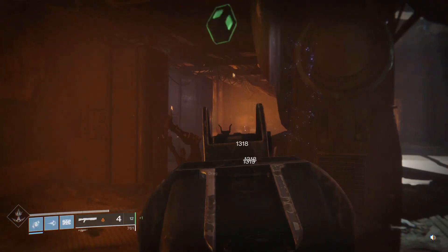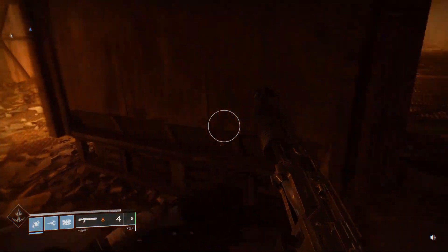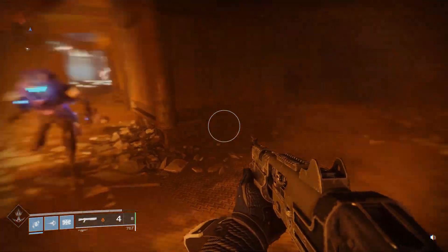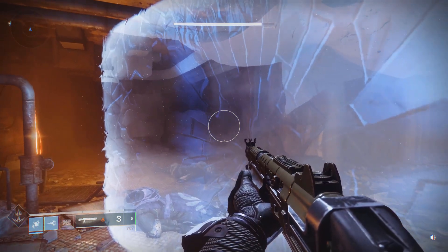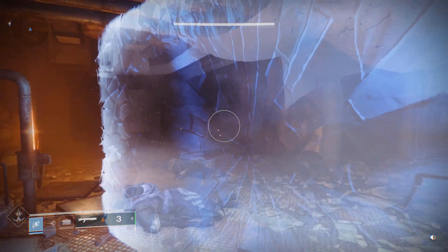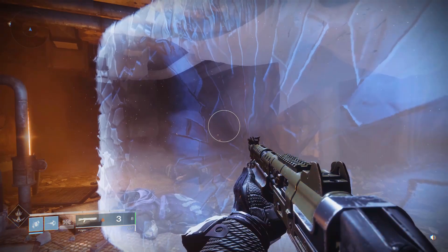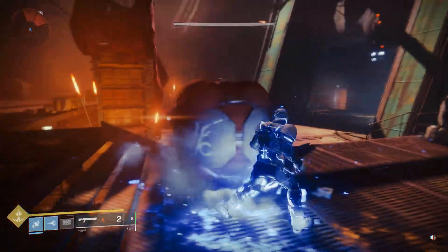Oh look at me dodge — okay, that doesn't need ADS. Oh wait, I can melee! Can I jump and melee? Okay, I think that was V. Oh, so that's — oh I get it now. All right, so F to use super — oh, I didn't know that's what it did.